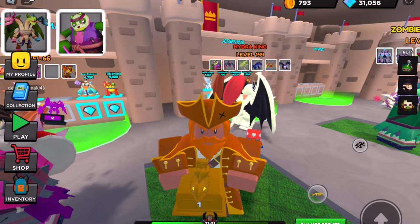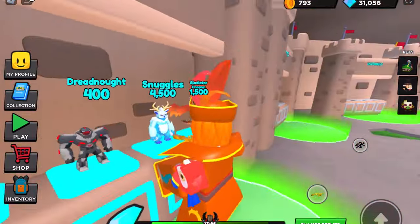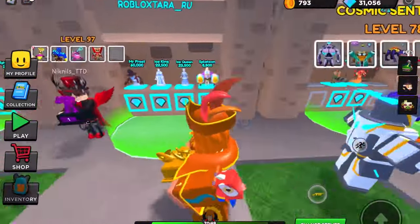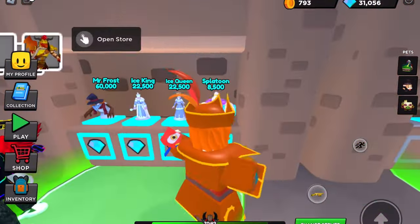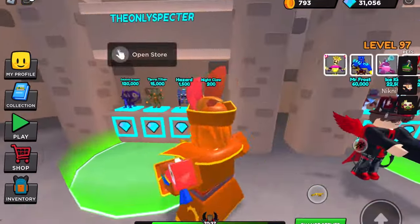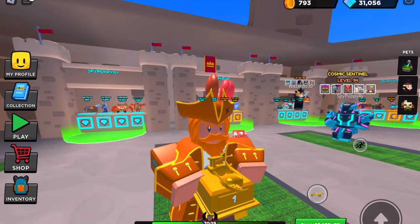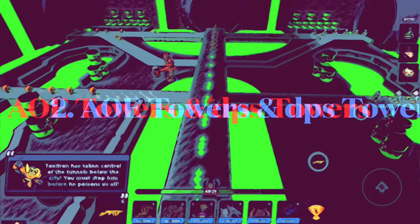Marketplace is also great for getting the towers you want — like that Gladiator Dragon or a Galaxia Dragon. To become really good, you can sell your less powerful towers to get things like Mr. Frost, Ice Queen, Ice King, Splatoon, Terra Titan — different AOE towers, DPS towers, and slowing towers. That way you can start forming a strong team.